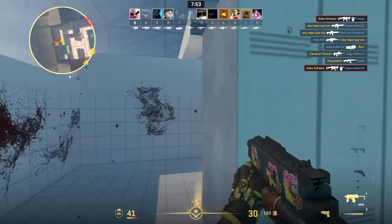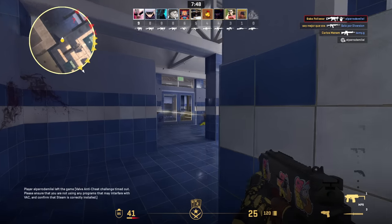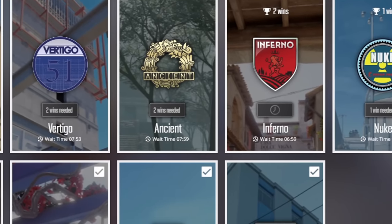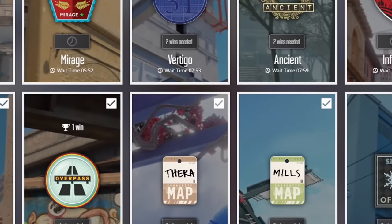In addition to two wingman and two competitive maps, they also added the first-ever community Arms Race map, known to many since CS 1.6, called Pool Day. I think that this map will remain in the game forever because I have no idea how devs will rotate Arms Race maps. One of the most important changes is the reduction in the number of wins required in competitive mode from 10 to 2. I didn't even play on most maps because I was too lazy to get ranks, but now ranks are much easier to get.